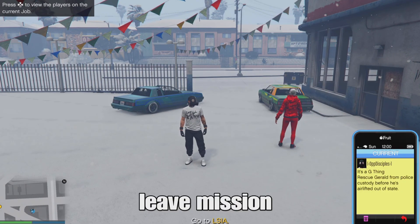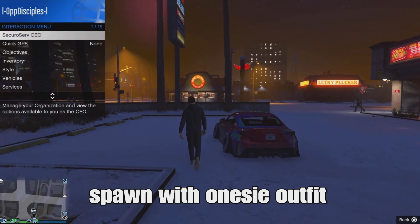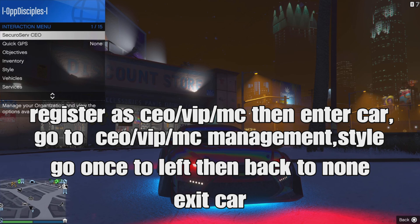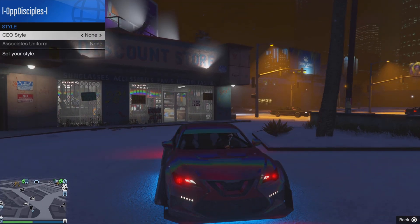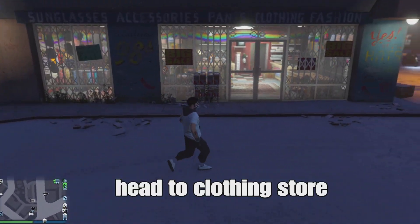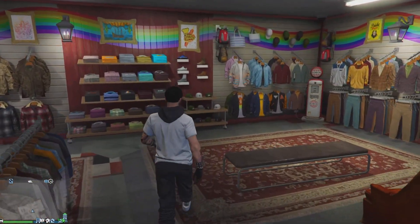Once you spawn in, you can complete the mission or open your phone and quit the job. You should spawn with the onesie outfit we're trying to merge. To fix it, register as a CEO, MC, or VIP. Enter a car, open your interaction menu, go to CEO/VIP or MC — it should be the first one — go to Management, then Style, go one to the left, then back to none. Back out of the menu and exit the vehicle. You'll notice the onesie hoodie is glitched in with our t-shirt — pretty cool! Head to the coin store to add a helmet and glasses.